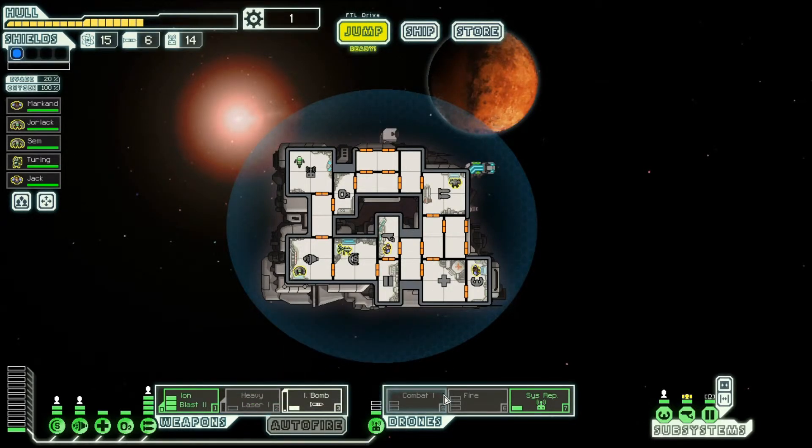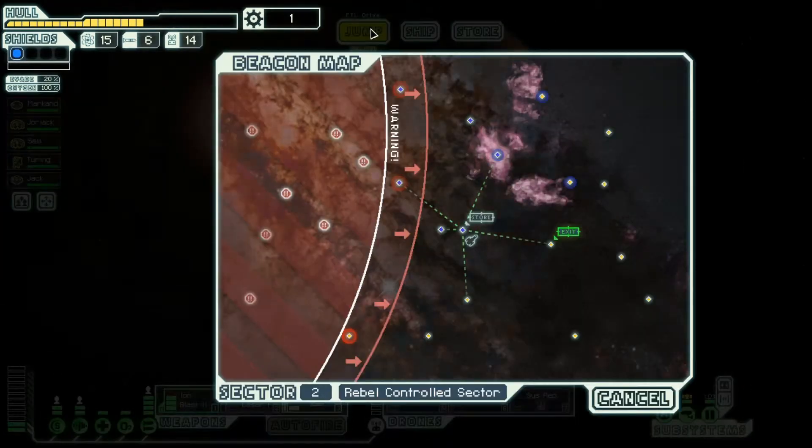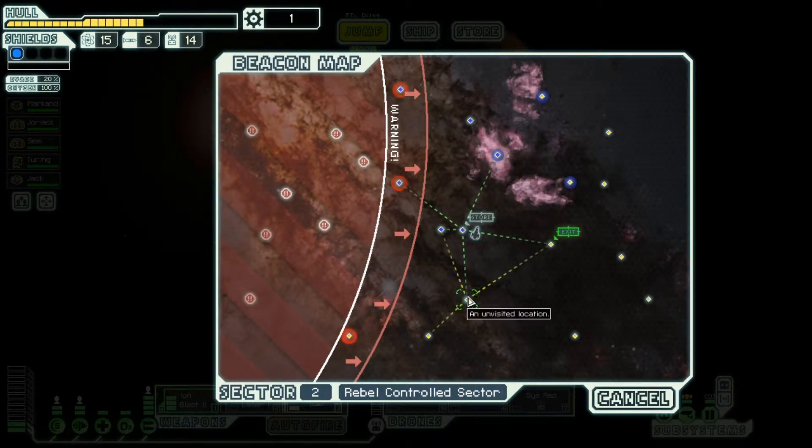I have this ion bomb thing — I can equip that instead and have the combat drone activated. Wait, why can't I activate the combat drone? Oh, it's because I have the system repair drone activated. I need more power in the ship systems now.